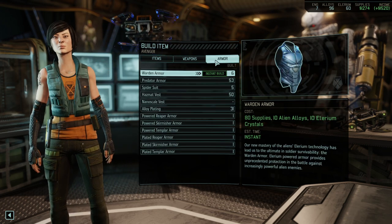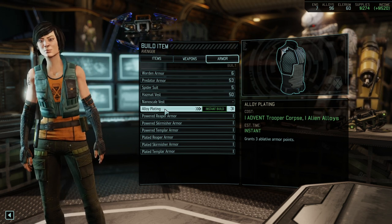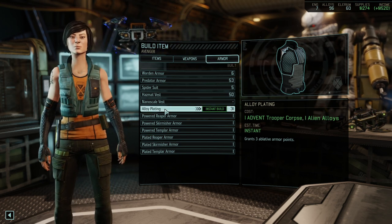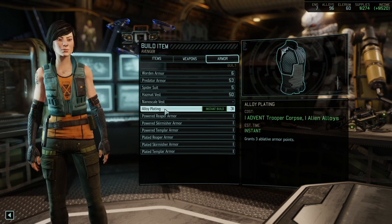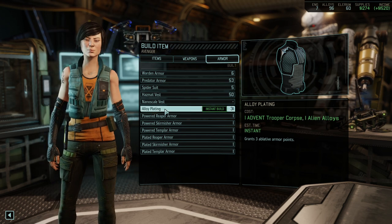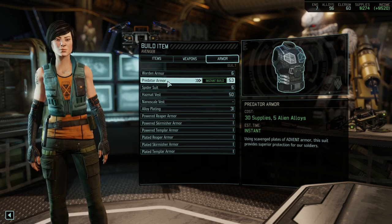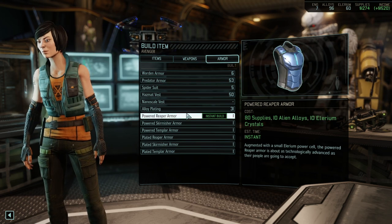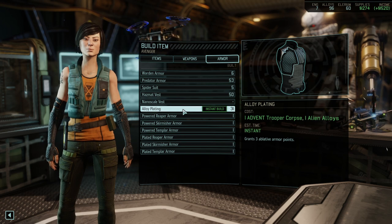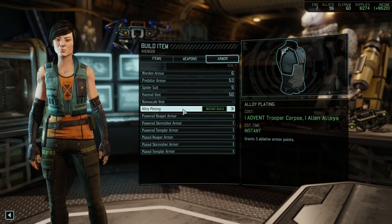The second item I can highly recommend is alloy plating. It costs only a trooper corpse and one alien alloy — no supplies — which is the core point of why that item is really good. Giving you that extra one point of ablative armor makes it incredibly valuable. When you start developing predator suits you might not have enough supplies to equip all your characters, since they are 30 supplies a pop — quite a stiff price at the early mid-game. With alloy platings, you sacrifice a slot but land in that sweet spot of 7, 8, or 9 hit points where you cannot be one-shotted, and often those three extra hit points really save your day.